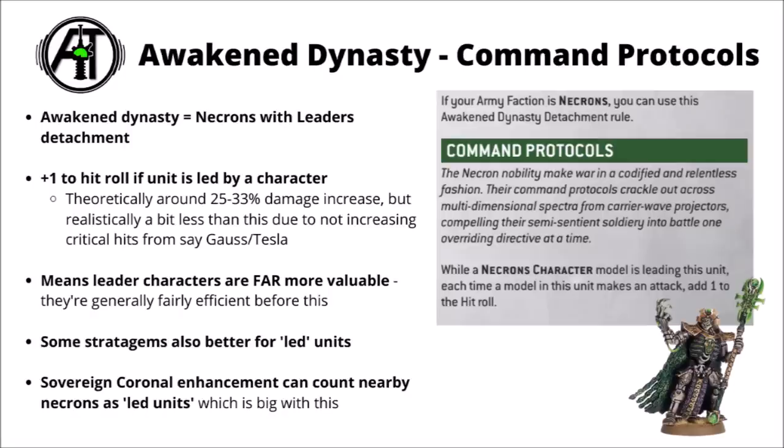Command Protocols will be the rule that might be swapped out with other detachments when they get their codex, but the Awakened Dynasty really seems focused around Necron nobles and leaders leading formations into battle. It's a flat buff to every unit's damage output that has a leader — when a Necron character is leading a unit, you add 1 to the hit roll, usually increasing damage output from a 3+ to a 2+. In theory that's around a 25-33% damage increase, though for Necrons it's often not quite that good due to a lot of their value being on 6s to hit with Gauss or Tesla.